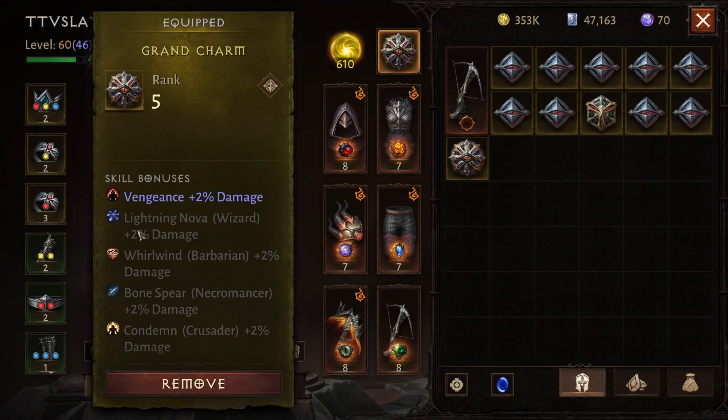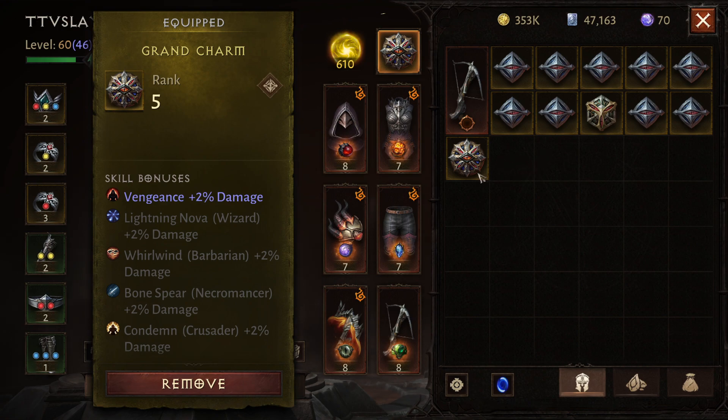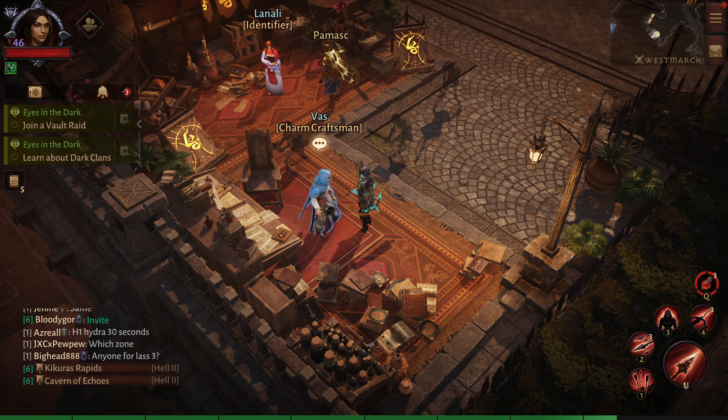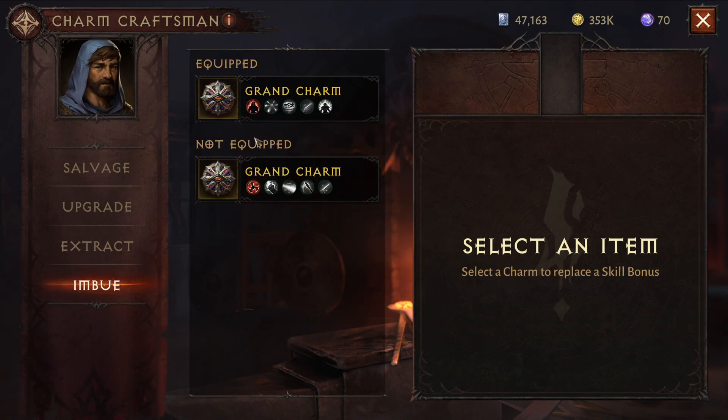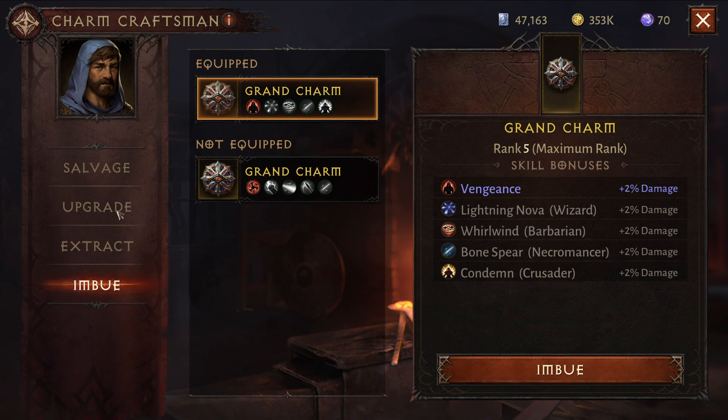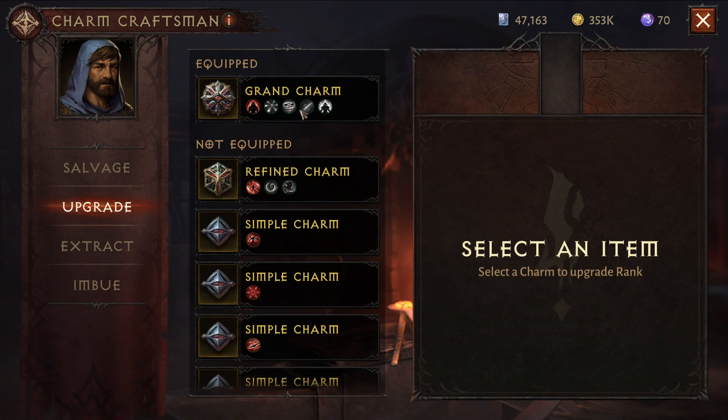Right here I have this Grand Charm that gives me plus 2 to Vengeance. The rest of the stats literally do nothing for my character. Ideally, what we try to do is get everything to go into Demon Hunter skills. What you'll have to do is get other Charms up to rank 5, then do what's called a Skill Stone on the Charm. So we'll go to the Charms Craftsman — you can see we can actually use this Charm and do what's called an Imbue. What imbueing does is it creates it into a stone, which is then used to actually upgrade randomly one of these.